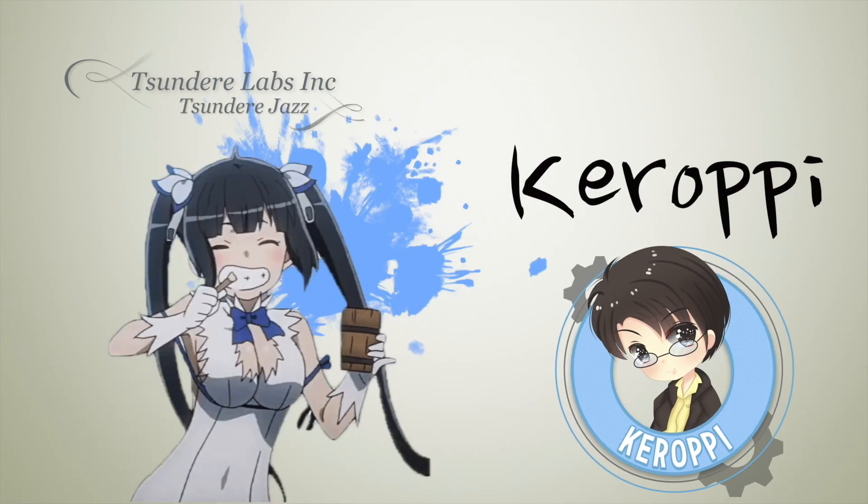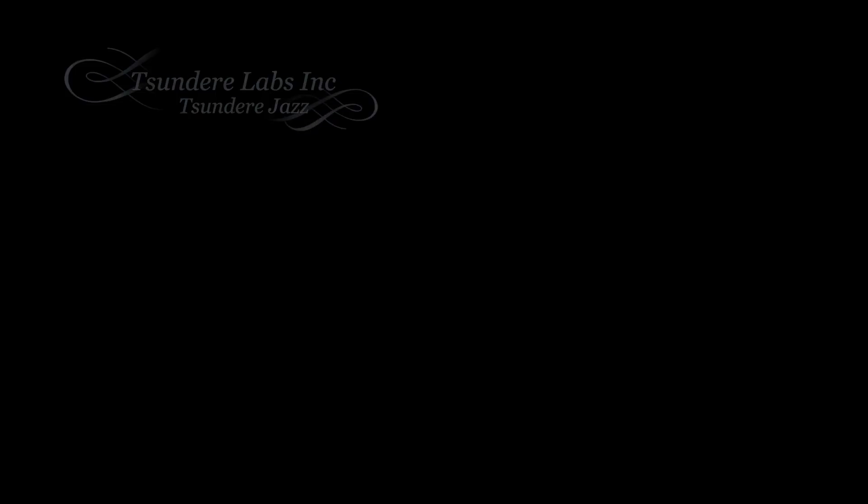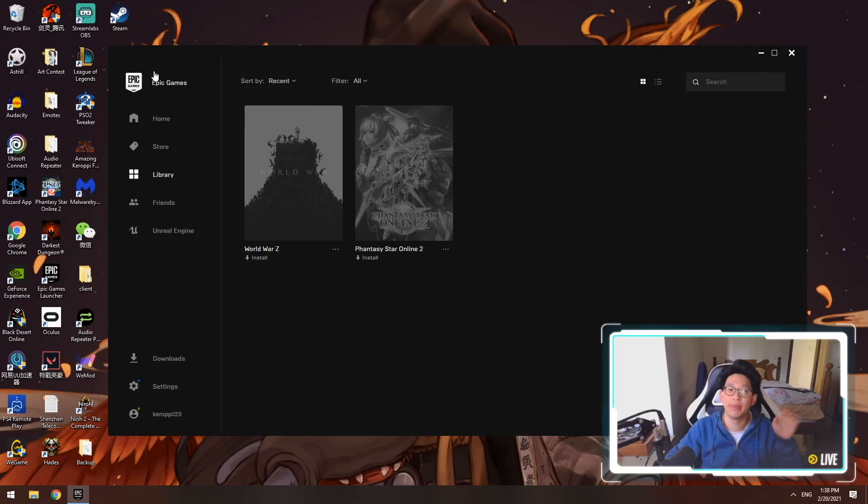Let's begin the video. The first step is very simple: make an Epic Games account. Once you've made an account, you need to go to the store and find Phantasy Star Online 2. Once you've found the game, click the big get button. It's going to tell you to check out — you're going to do the whole checkout process. Phantasy Star Online 2 is a free game, so you don't need any credit card details. It'll automatically allow you to register the game onto your library, and once you can see the game in your library, you're good to go.